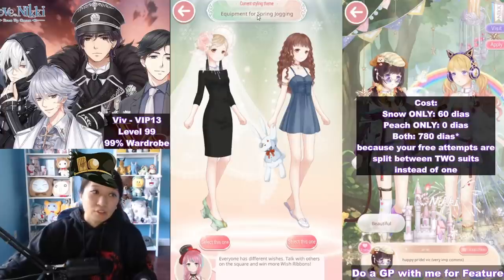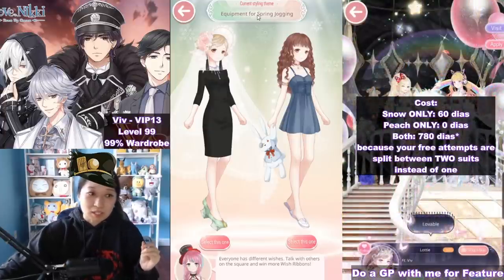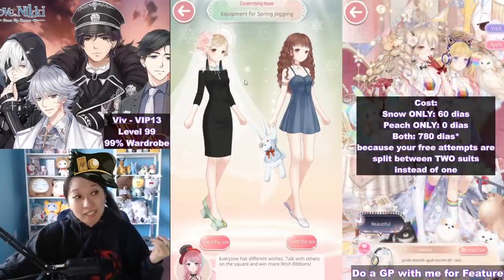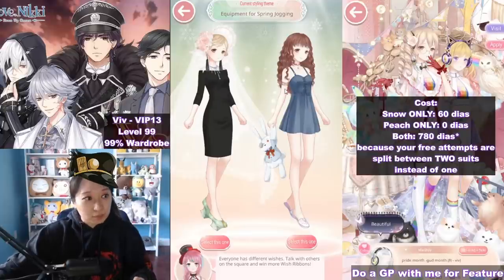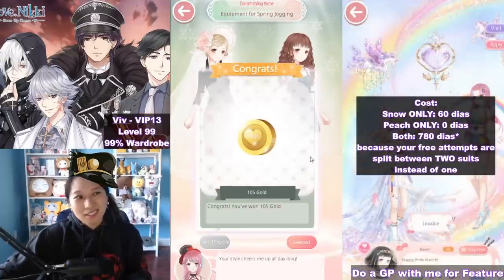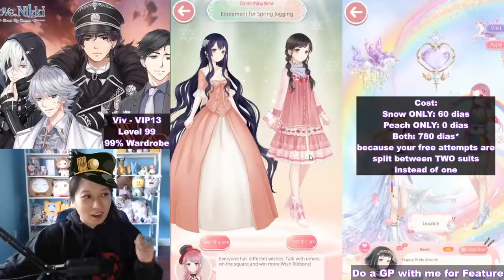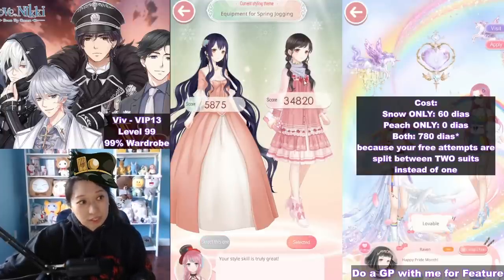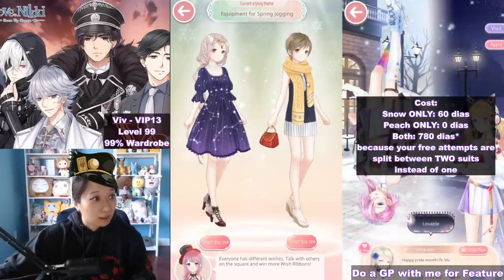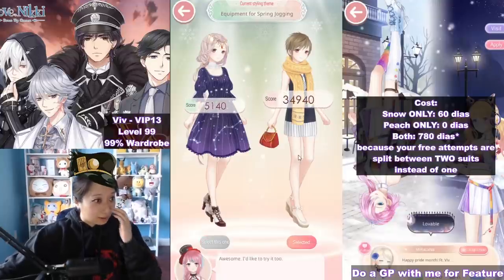Stage five: this theme is equipment for spring jogging, similar to ongoing sports in the stylist arena. You want to pick something with more skin, a more sporty outfit — something opposite of office wear. This armband is considered a scarf item, so let's pick this one. There's a scarf item — always correct. And the next one also has a scarf item.